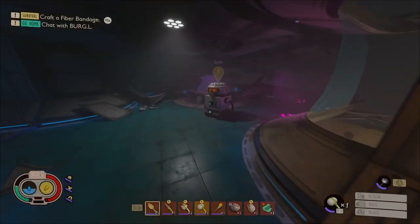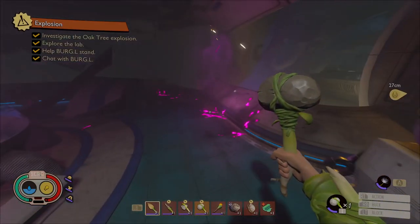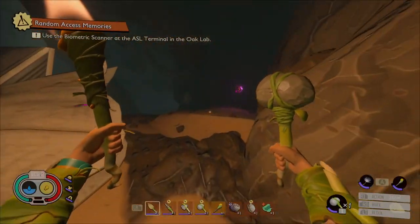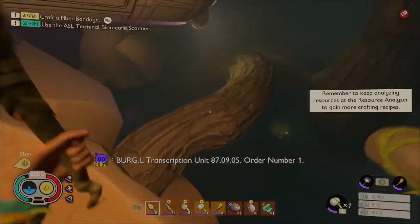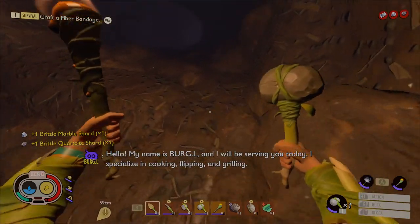Burgle does have some pretty funny and useful commentary, so I think it's worth a listen. Right behind Burgle you'll find some raw science down there. You'll also find some quartzite and maybe marble. Back up here there is a tape somewhere — there it is. More raw science down here.